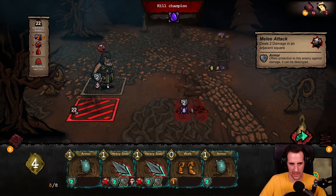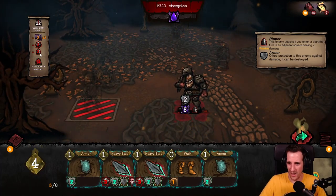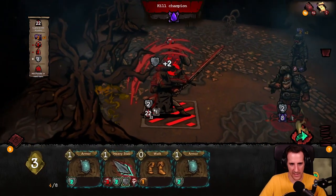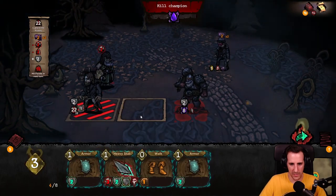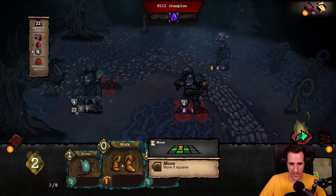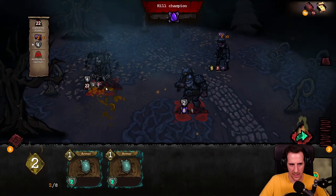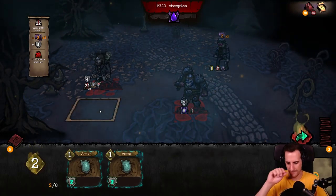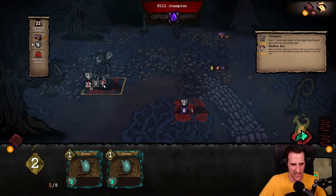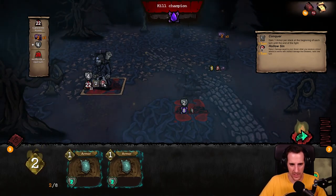I'll get damage from this guy — okay, also from this guy, why? I'm not in adjacent. I don't understand. Let's do the heavy stab and finish him off with the heavy stab. I'll get two damage from the Ripper — what if I walk away? I don't understand why I get two damage from this guy. Oh, because I stay in the same place that I started the round, that's why. I'll get damage from the selfish bullets. I have the Hollow Sin which means I'm going to return damage as well.